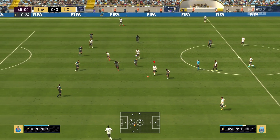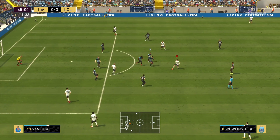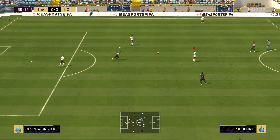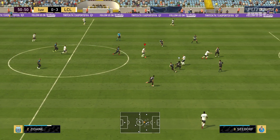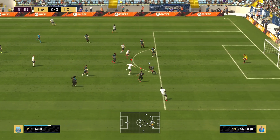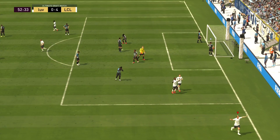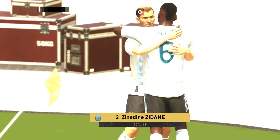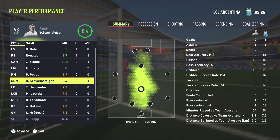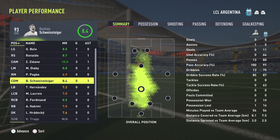This game I'm primarily focusing on the CDM aspect of this card, but just look how good he is going forward — we almost get an assist. Great interception by Bastian, right place right time — right foot shot. Oh my goodness, fantastic golazo! That's what we're doing in this review. Schweinsteiger picks up another assist. He has been everywhere so far and I'm falling in love with him, whether it's box-to-box or CDM.